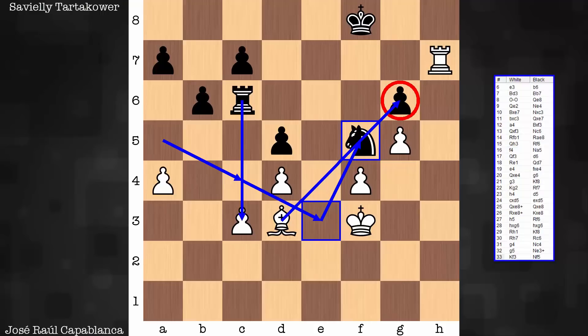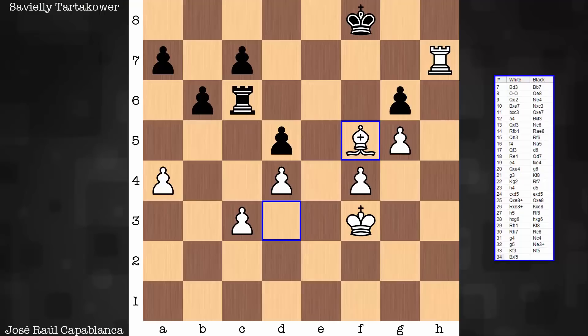So what is Capablanca's idea here? First, it's a capture. And after the recapture — pop quiz to you: what move would you play in this position as white? Feel free to pause the video. Basically the winning plan here — this brilliant idea that Capablanca had — is to give up a couple of pawns in order to activate the king.